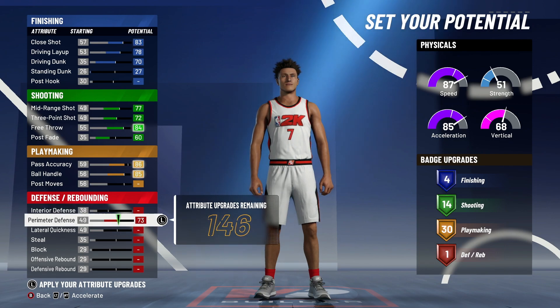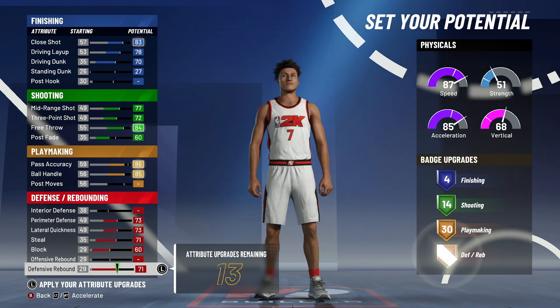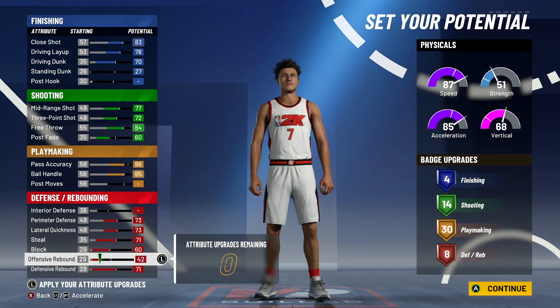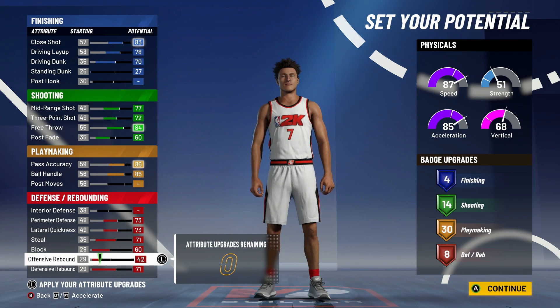You max out perimeter defense, lateral quickness, steal, block, defensive rebound, and then you put the rest on offensive rebounds — you get to 42. So you get 4 finishing, 14 shooting, 30 playmaking which is more than last year. Last year I think we got 24, and then you get 8 defensive, which is one more than we got last year — we got 7 defensive badges last year.